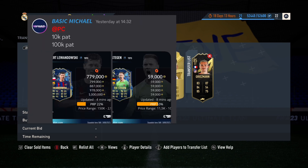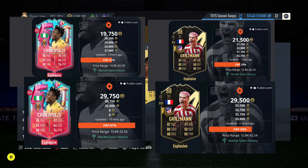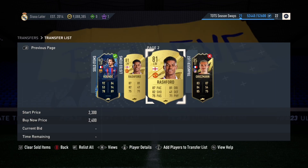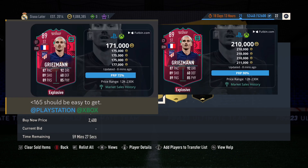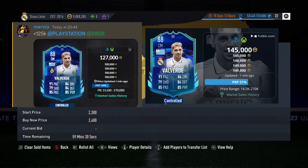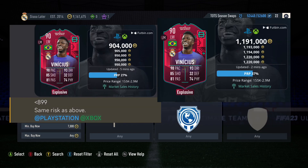PC is also covered — you can see some examples from PC in the background. The same list is going to happen with the League One team of the season on Friday. Do not miss out on this massive list. If you have 100k, you can probably turn it into 500,000 to 600,000 coins — no joke. Link is down in the comments.